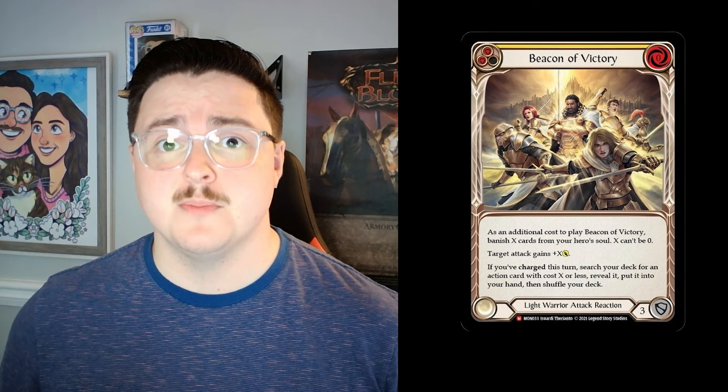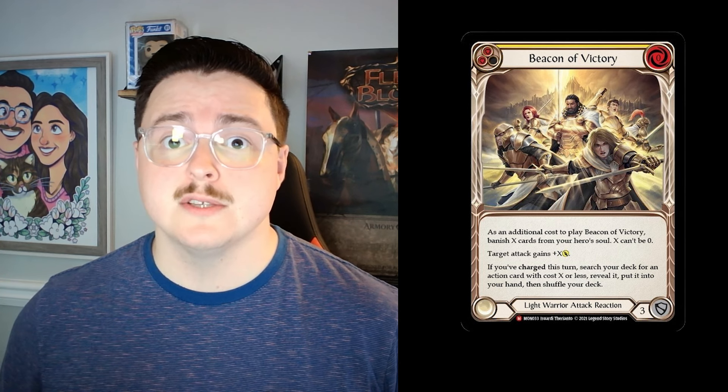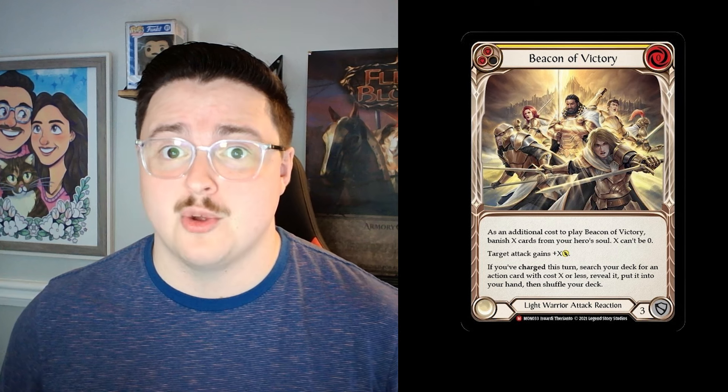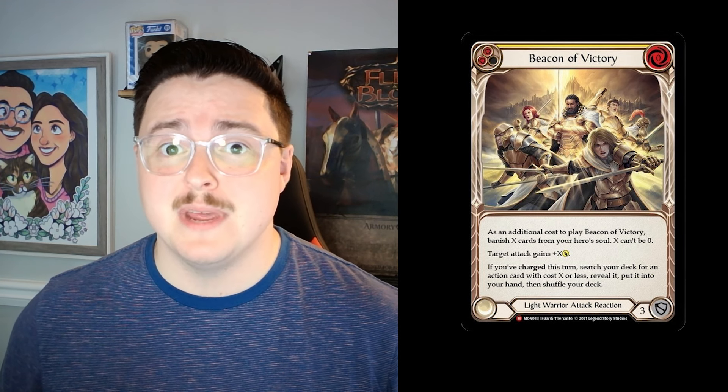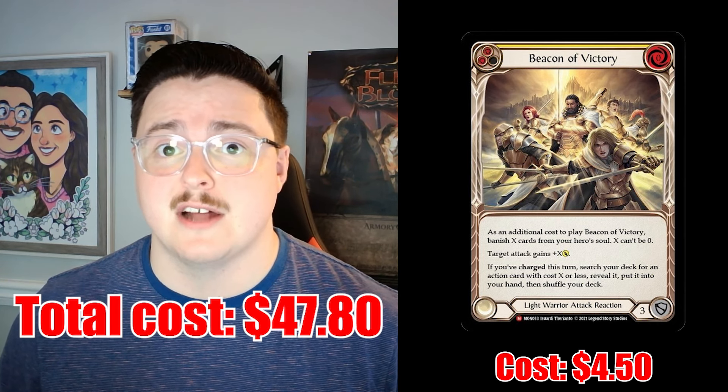The last card on our list of cheaper cards is Beacon of Victory. Beacon of Victory allows us to buff one of our attacks by banishing cards from our hero's soul, and we're also able to search our deck for a card based on the number of cards banished. This is a great way to get Illumina Ascension out of our deck and into our hand. A playset of Beacon of Victory only costs $4.50, bringing our total deck cost to $47.80.